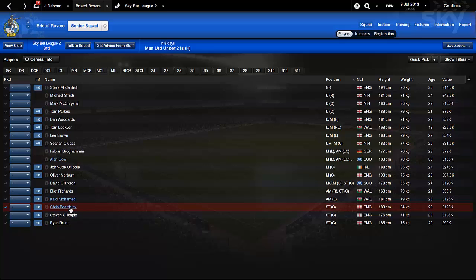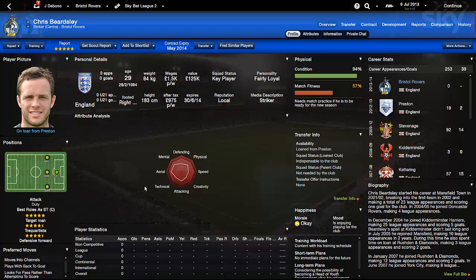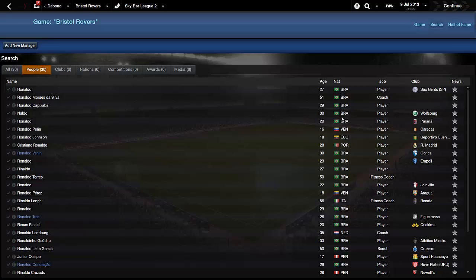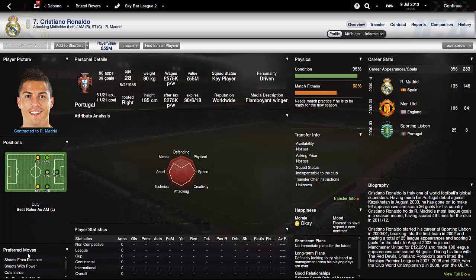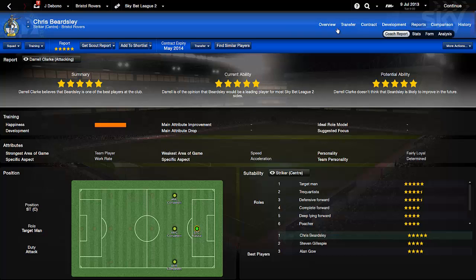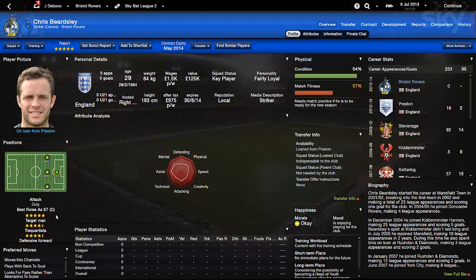Chris Beardsley is another player on loan but also a key player with a five-star report and some really strong attributes. I want to compare his attacking attributes to a good player - like Cristiano Ronaldo for example - just to see how good he looks in terms of that. His best attributes are mental and aerially, so he'll be good in the air - that's something you can take from that. He's a target man type, moves into channels, looks for a pass. He's going to be a leading player at this level, probably played as a complete forward.